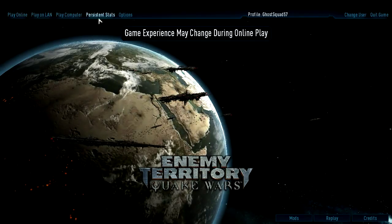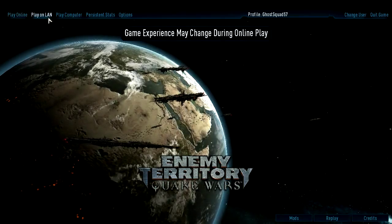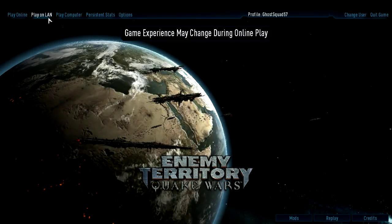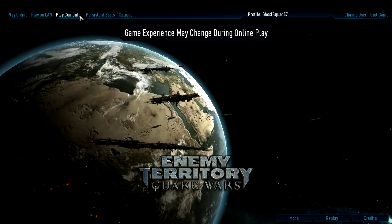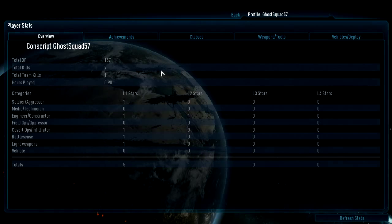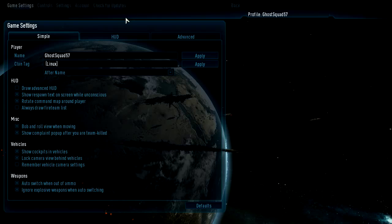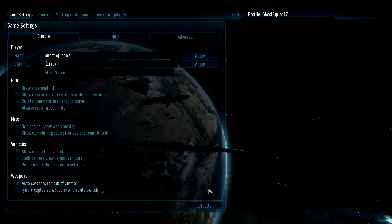Let's go ahead and see your options. You've got Play Online, which lets you play against other competitors. Play on LAN — local area network — lets you play with people on your network. Play Computer, which is where you just play the bots. Persistence Stats, which gives you all your stats on how well you're doing. And Options, with a good bit of options to play with, but I'm not really going to get into all that.